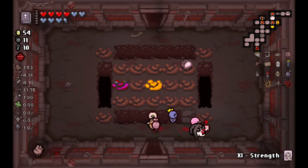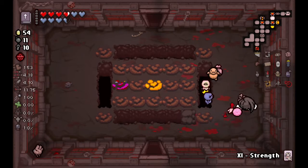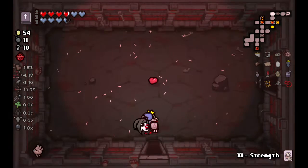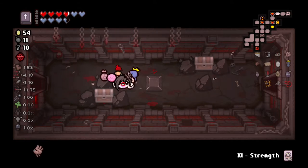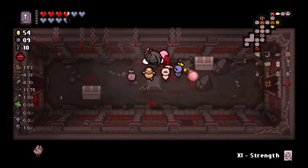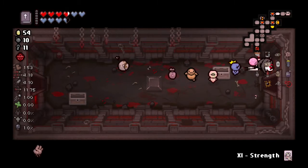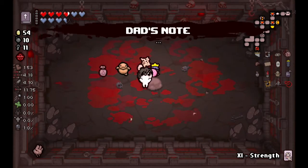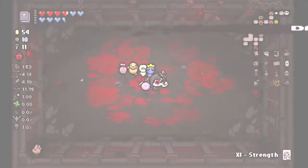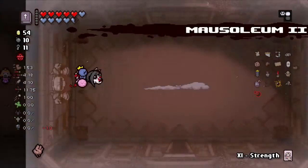I went everywhere here. I might as well grab this eternal heart right now. 4.18 tear rate, which is okay - damage at 4.10, range I don't care for. All right let's go, let's do it - let's grab Dad's Note. With one of my heads off my body - well, one of my heads because we're Conjoined with three heads. At least HP's under control.